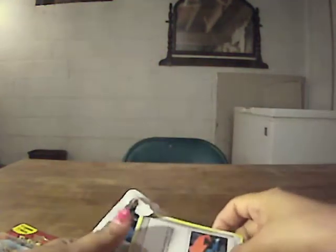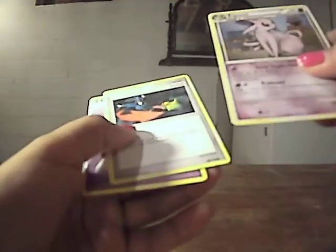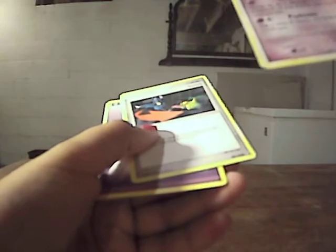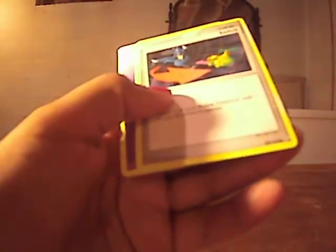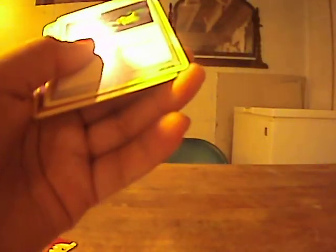I actually don't know what the four cards are. I guess they're four random cards too. I have a Psychic Energy, a Yanmega from Triumphant, Espeon from Undaunted, and a Switch Trainer — I don't even know what set that's from. So let's just get to the packs.